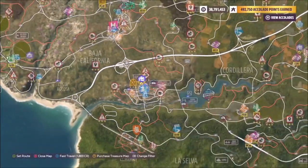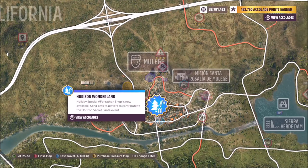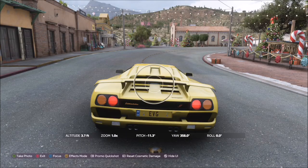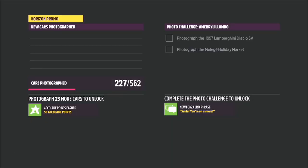The location of the Muleige Holiday Market is just south of the main Horizon Festival. You can see there's a massive icon called Horizon Wonderland, and as soon as you spawn in or drive there, you'll see in the centre a massive festive Christmas market. All you need to do is snap a shot of your Lamborghini in front of that market.